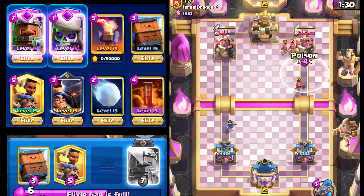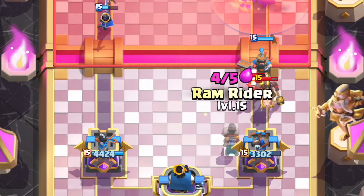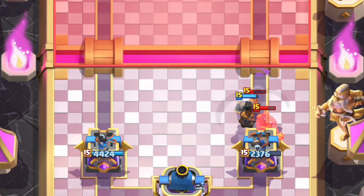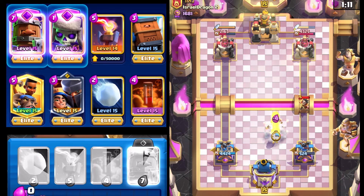We're gonna Poison this. I was not expecting that — I don't know what in the world some of these decks are. Go Ram Rider right here, that's kind of the best we can do right now. At least we finish off the Valkyrie. Hog Rider is gonna almost take out that tower — we have to defend that.